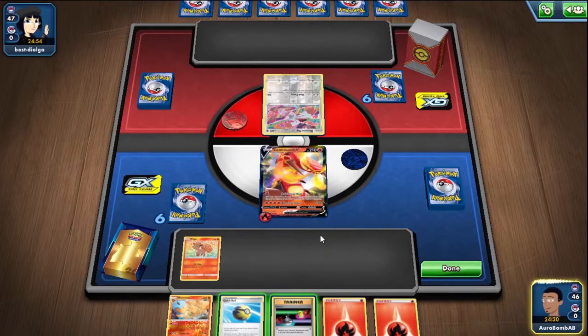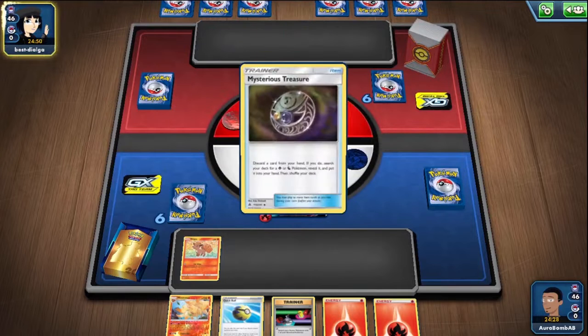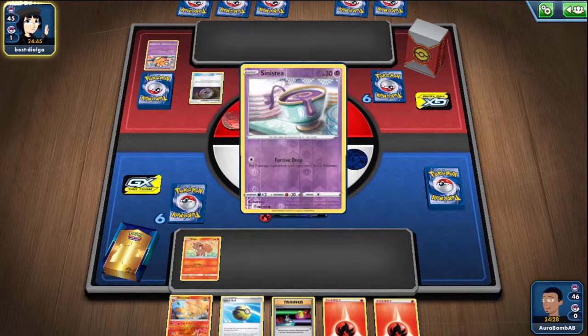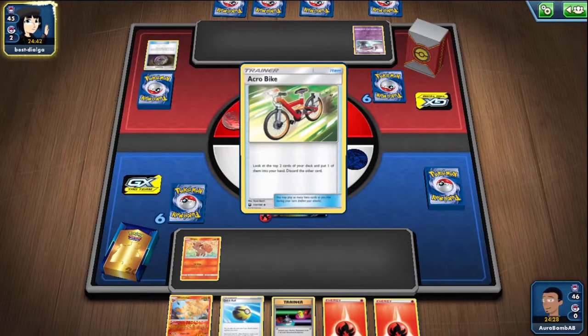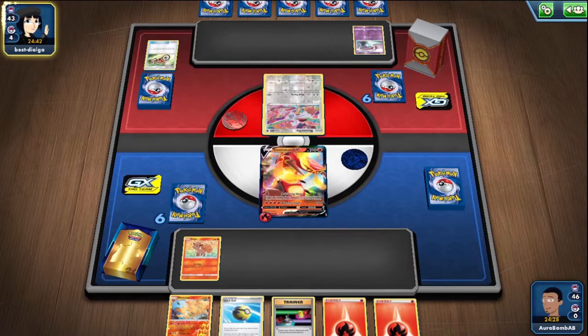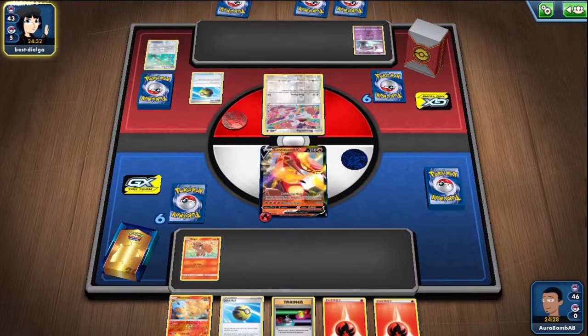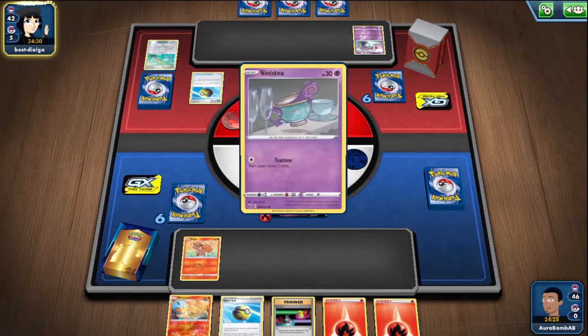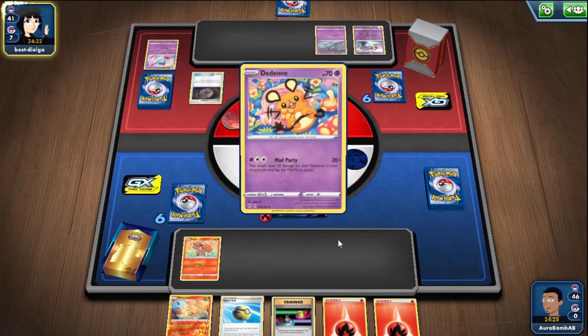We're playing against Vikavolt — that's pretty scary. Hopefully he doesn't Ability lock turn one. I don't think Vikavolt is tier 1 post rotation — even though a lot of decks rely on items, its speed and damage output is a little bit too slow. There are a lot of decks that have their own engine. Eternatus' draw is mostly Pokémon and supporters, it uses items early game but doesn't need to hit ridiculous numbers against Vikavolt. Centiskorch attaches energies from the discard pile onto itself, so it doesn't need to land Welders every turn.